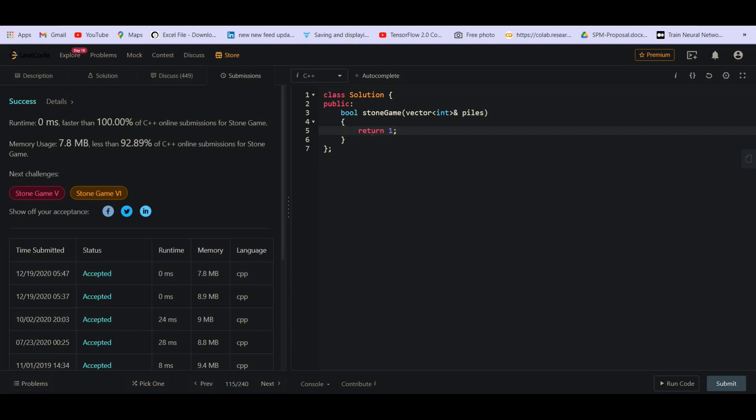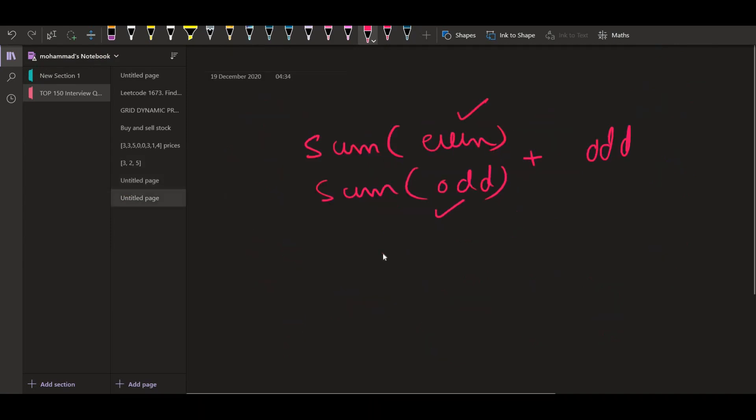Now, for those who don't get this intuition during an interview or contest, there is another solution using dynamic programming. For those who haven't done any such question, go to the description — I have the list of solved problems from the same stone games series. In Stone Game 3 I explained in detail how to think in terms of recursion, then optimize with top-down dynamic programming, and then make it bottom-up. There's a step-by-step procedure there, so you should watch that entire video and then you'll be able to solve this on your own.